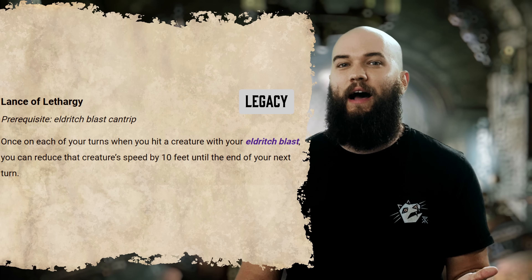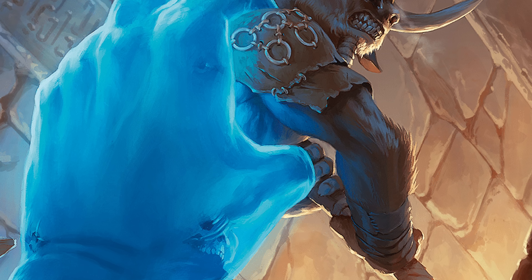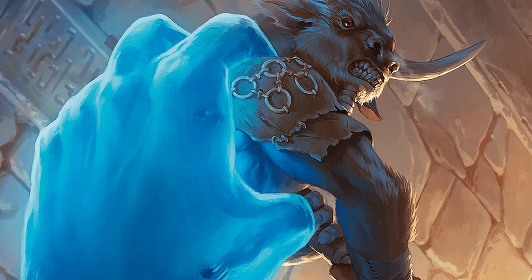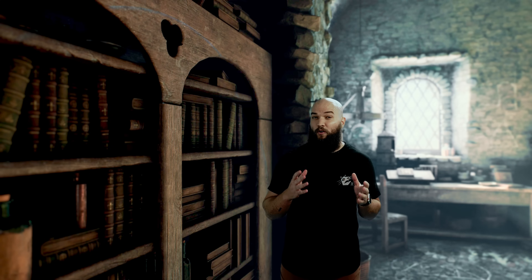Lance of Lethargy is a similar movement option for your Eldritch Blast that locks down your opponents by sapping 10 feet from their movement speed once per turn. It works best in combination with other forced movement invocations and may not be worth investing in unless that's exactly the build you're going for. Though if your whole party is on board with weapon masteries that impose movement penalties and spells that do damage in a set area, this can actually get pretty strong.